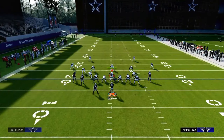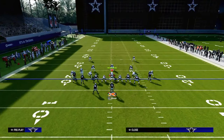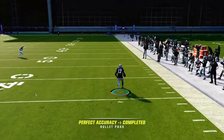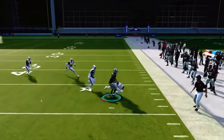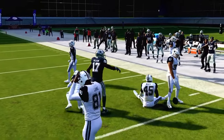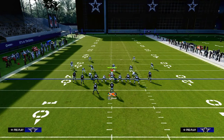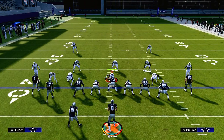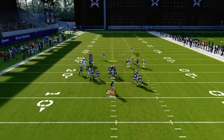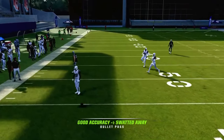In this example, I'm in Cover 1 Robber Press, and this drag route to the slot receiver is pretty money against man coverage. Oftentimes they won't even be able to press him properly, and it's going to cook man coverage pretty much every single time. From a user perspective, they'll have to guard that crossing pattern every time, midpointing between the Running Back Texas and the drag route — then you can hit them over the top with the streak if there's no safety help, or the post can beat man coverage.